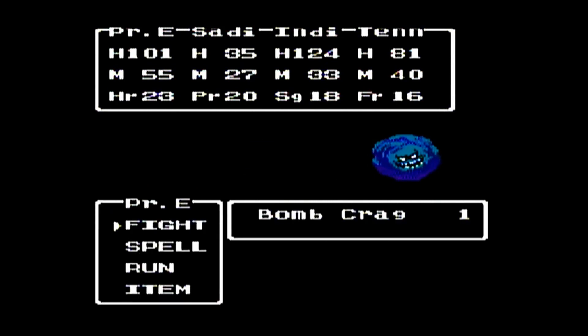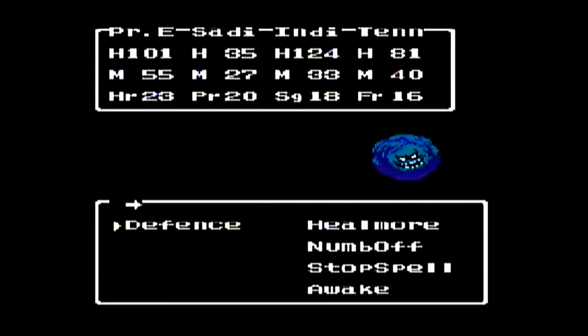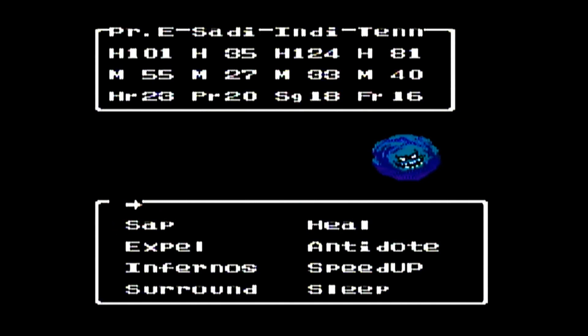The old hag's Firebane can hit everybody, and we had no protection against fire at that point in time. Now at least three of our characters — Prince Oni, Sadie, and Indie — all have the magic armor, so fire damage is definitely reduced.